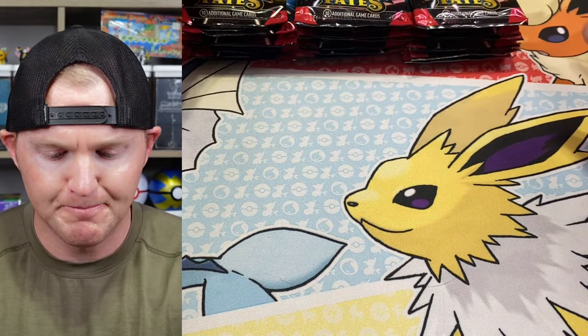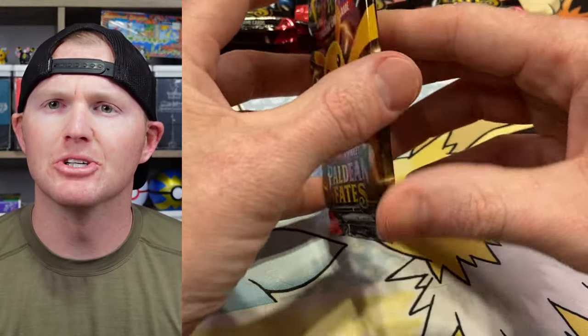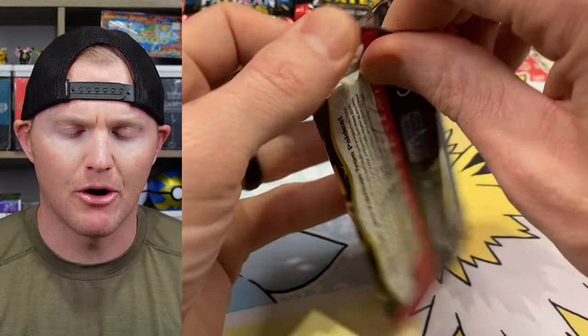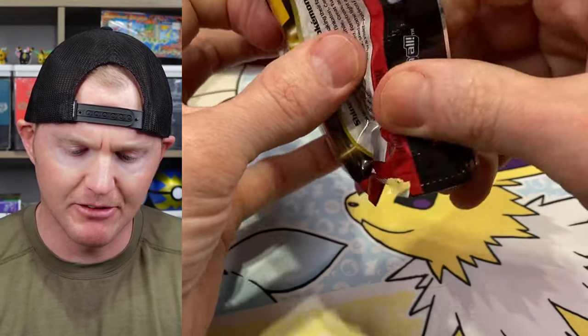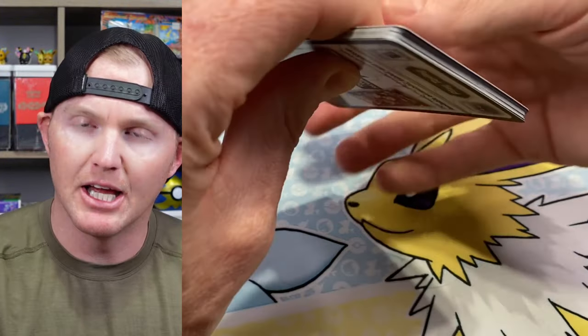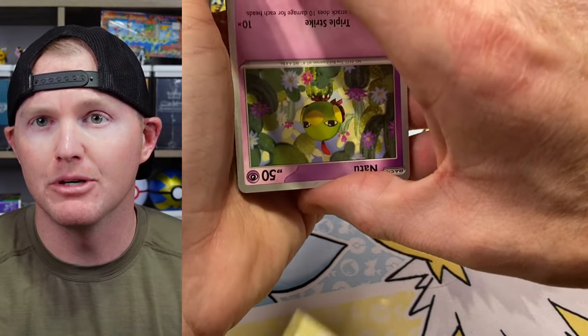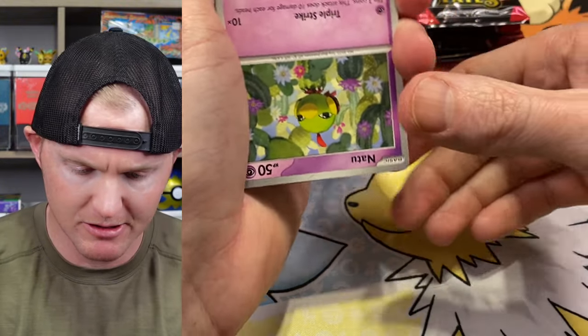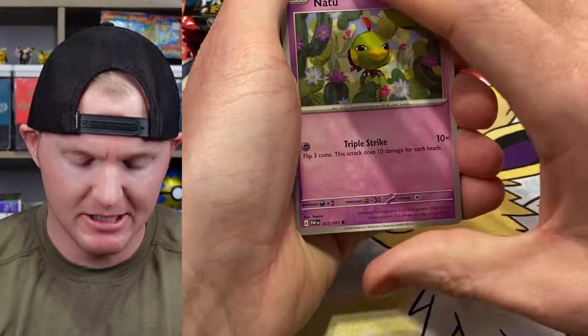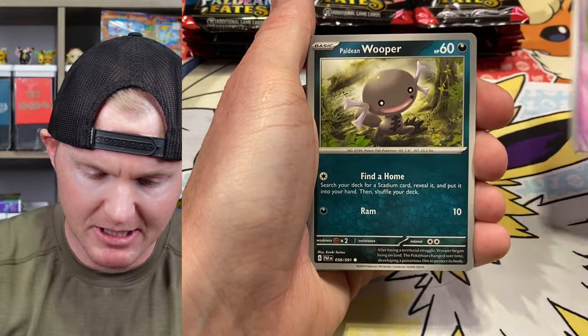Enough talking, let's get to ripping. Paldean Fates still here. Like I said, still looking for a lot of those top tier SIRs. I do have the Gardevoir, so I'm definitely looking forward to hopefully pulling at least one other one — preferably the Mew over the Charizard. Cards are upside down, but I'll take what we get. Let's get to ripping.